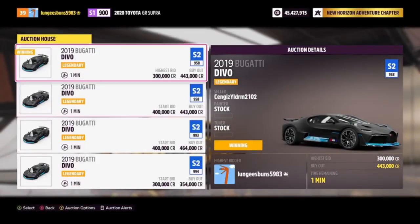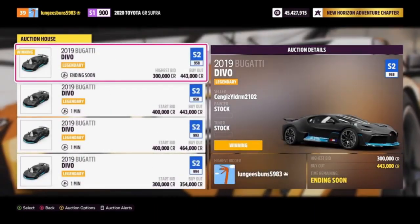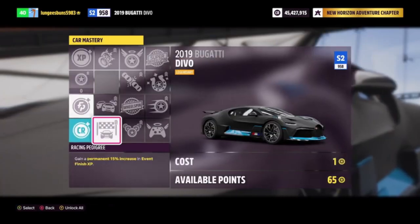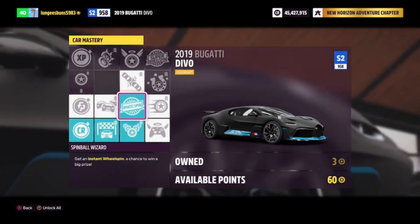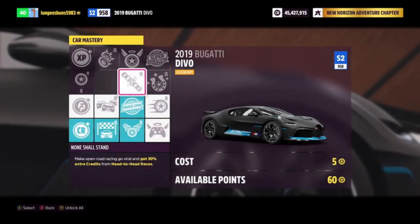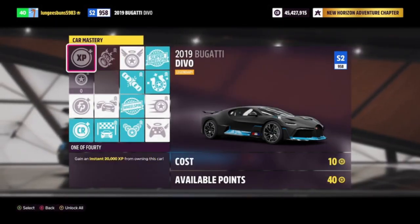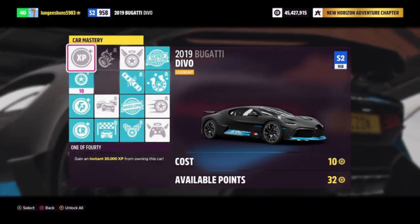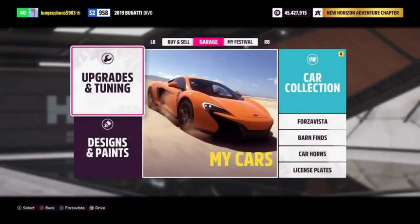If you're looking for super wheel spins, you can get the Bugatti Divo for around 300,000 credits. The skill tree includes 50,000 credits back, 20,000 XP — which is essentially at least one free regular wheel spin from leveling up — another regular wheel spin, and two super wheel spins. The rewards for this car are absolutely insane and it's easily one of the best methods for farming. You can also sell this car afterwards and make the money back, meaning you're basically going to get two regular wheel spins and two super wheel spins for free.